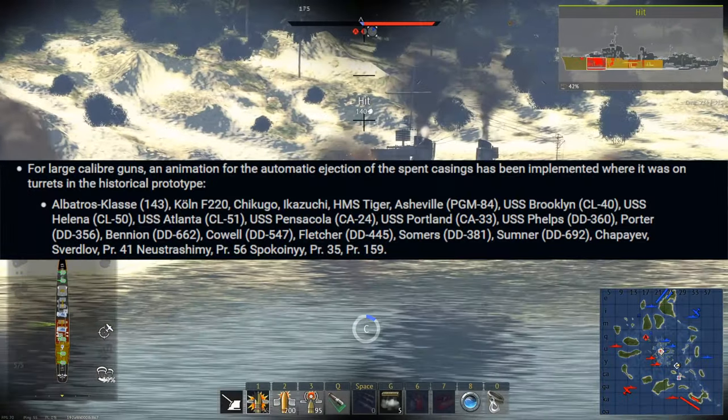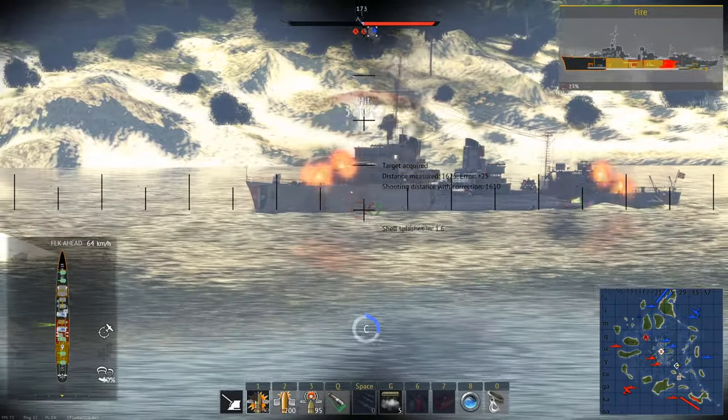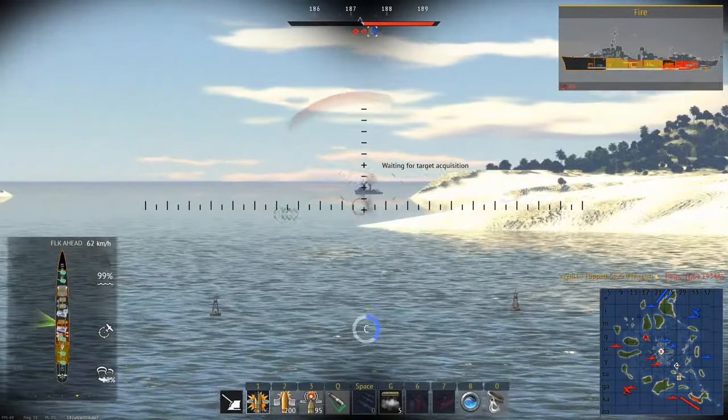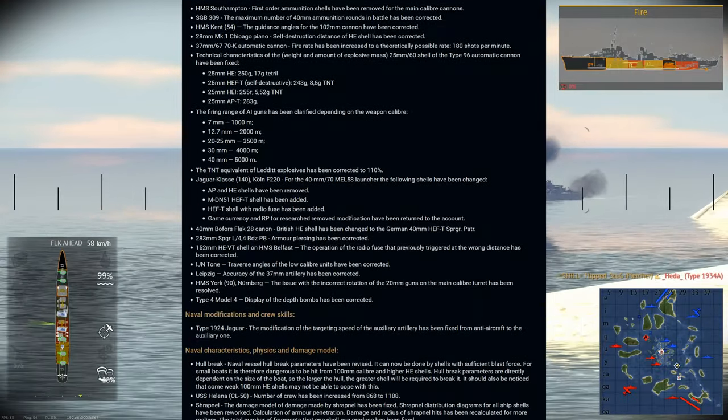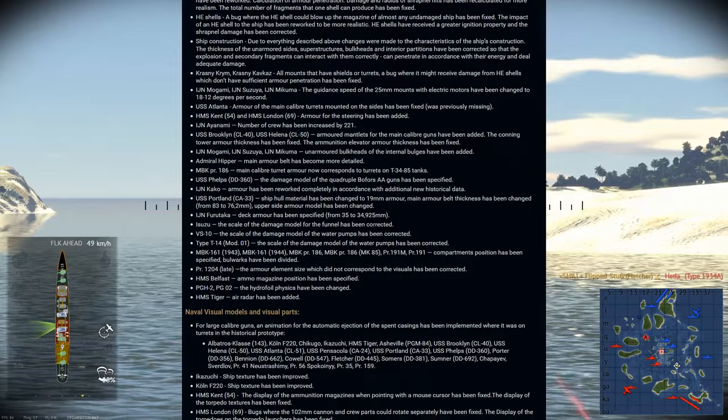Some large caliber guns got an animation for ejecting spent shell casings. This is a small but nice addition — it just adds a little visual flair to a few guns. The rest of the changes in this section are pretty minor, mostly small adjustments to vehicle stats or animations.